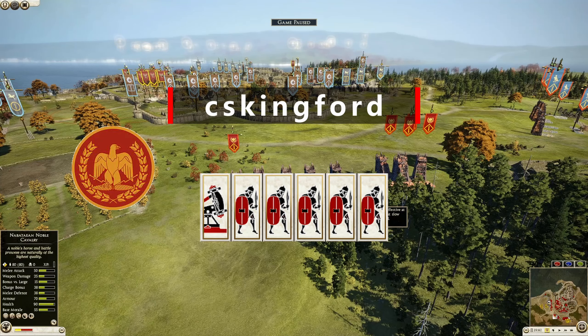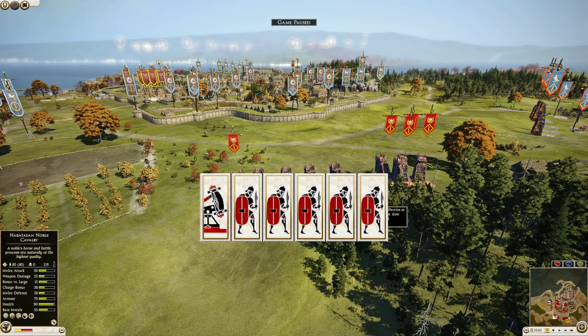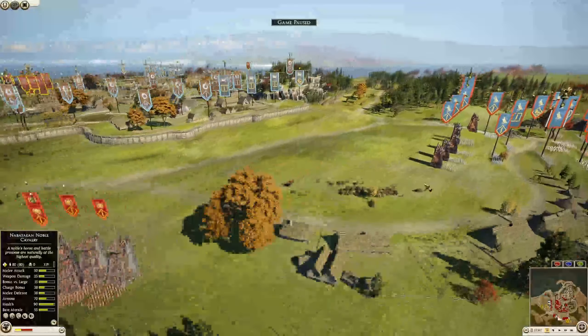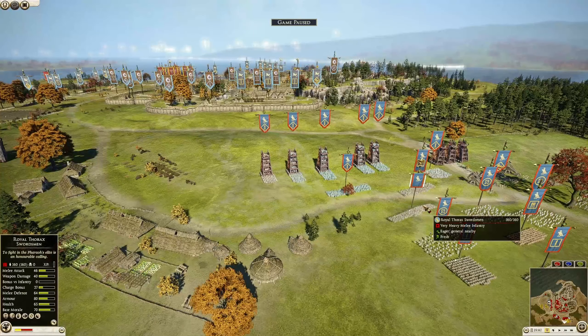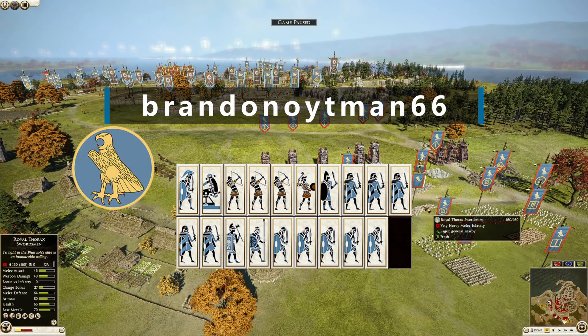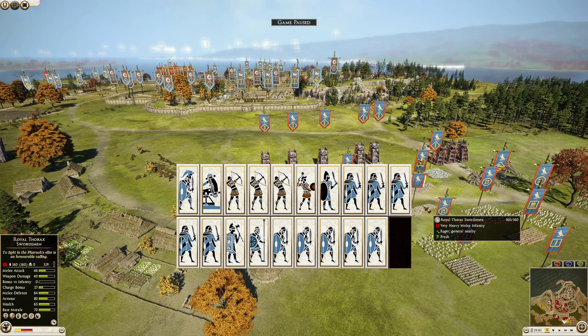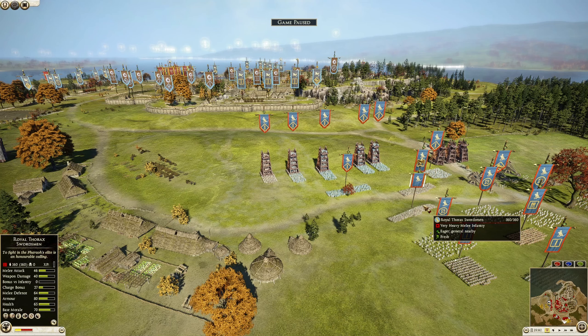Then we have a pretty solid powerhouse in Rome, commanded by CSK something — I don't know — who brought five units of hastati and a giant ballista. Over here we have Egypt, commanded by Brandon Oitman 66, with five units of Galatian swordsmen, five thorax swordsmen, one Egyptian infantry, one Karian axeman, one thorax pikeman, a royal thorax swordsman general, three Cretan archers, a Rhodian slinger, and a giant ballista.